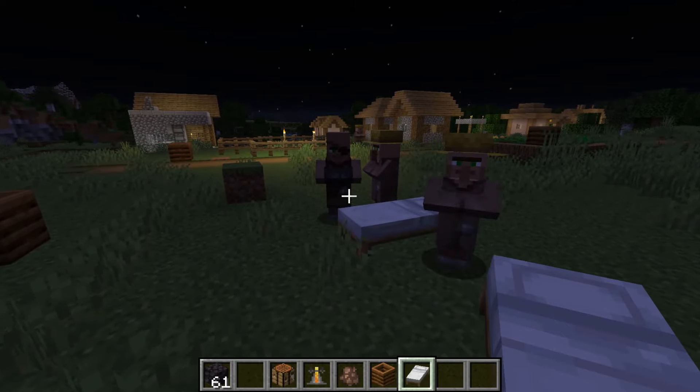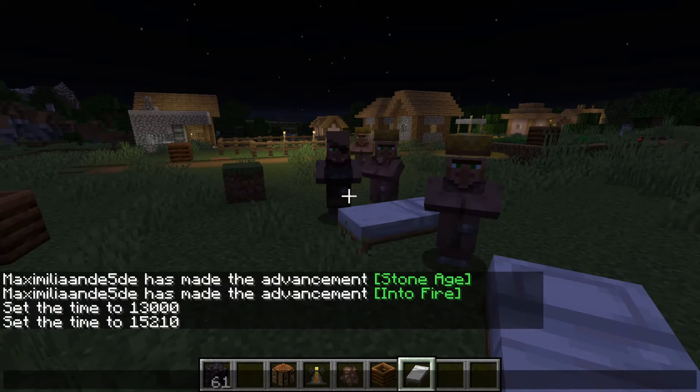Which is totems of undying — they now give the fire resistance status effect. So let's grab a totem of undying.